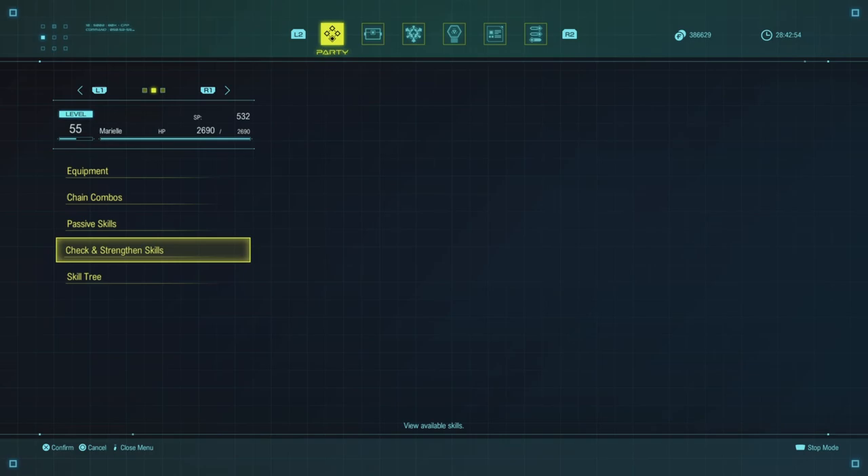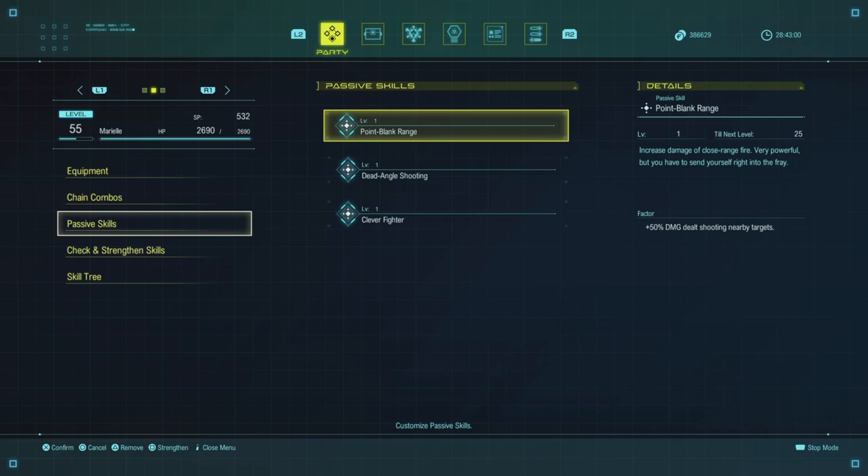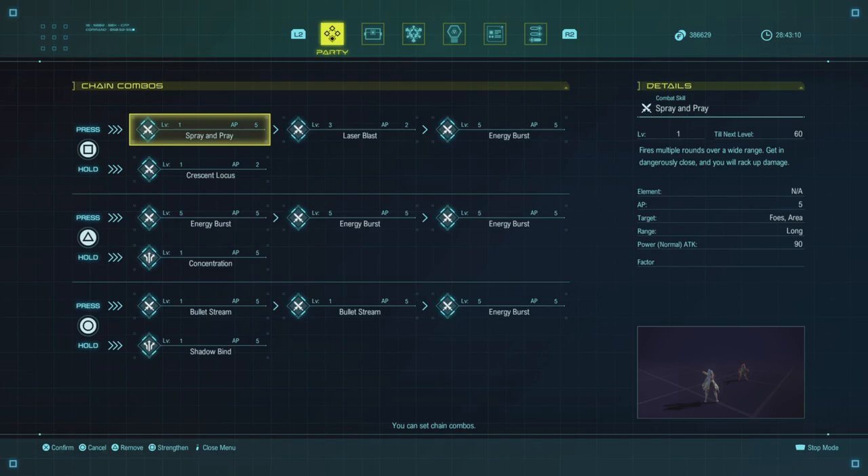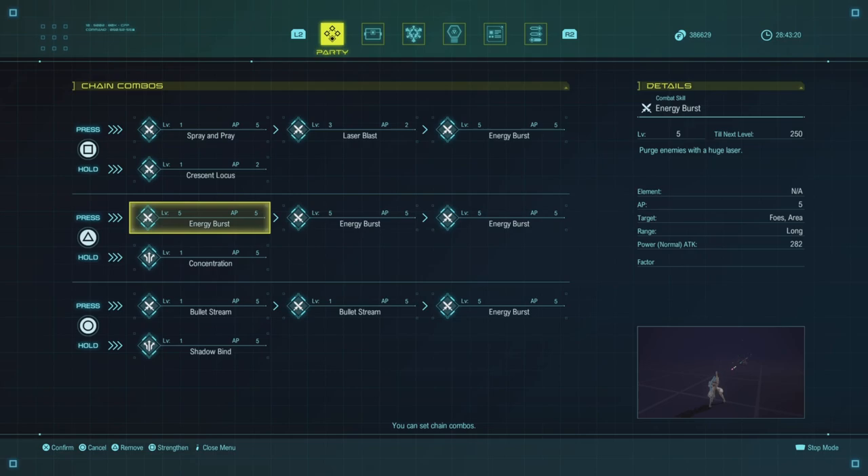Quick review of passive skills: Point Blank, Dead Angle Shooting, and Clever Fighter. Moving into chain combos — for the AI side, you probably want her to just spam Energy Burst, because she's not straightforward for a computer to use. She's meant to use Concentration to buff her damage and then spam Energy Burst for a very high damage combo. The computer won't do this optimally, but you can give her Concentration on one combo slot and Energy Burst for everything else and get solid damage output.